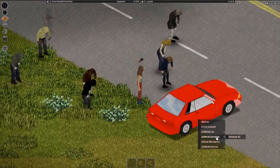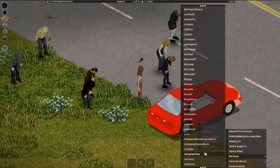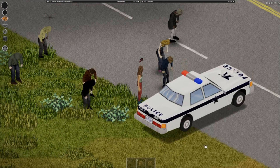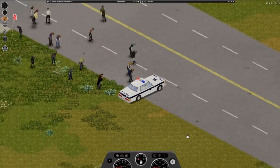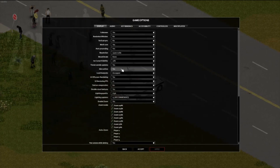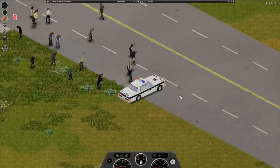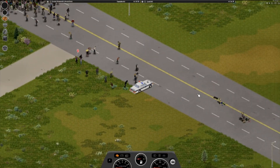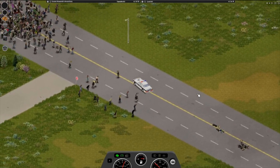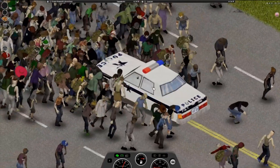So what we're gonna do — just for reference — the standard police car. To start our test, lock frame rate to 24. So when we go up here and we start to accelerate into them, the car is getting stopped pretty quick, right?